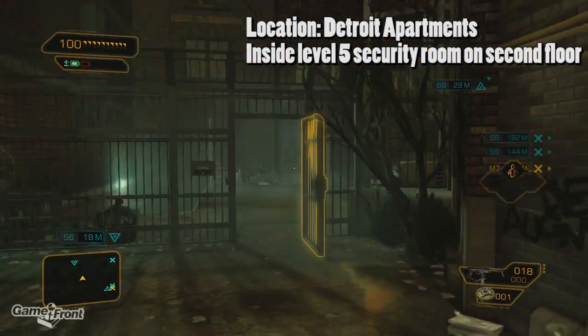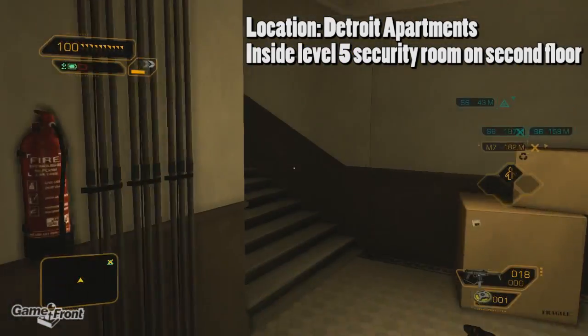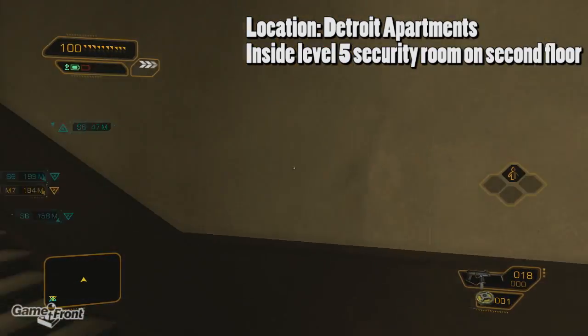This next praxis kit can be found inside the same apartment complex that the dirty cop O'Malley lives in. You'll be exploring this apartment during the side quest Cloaks and Daggers.